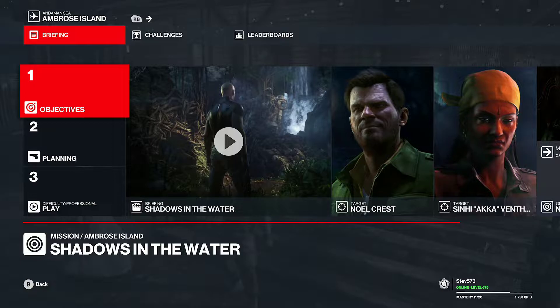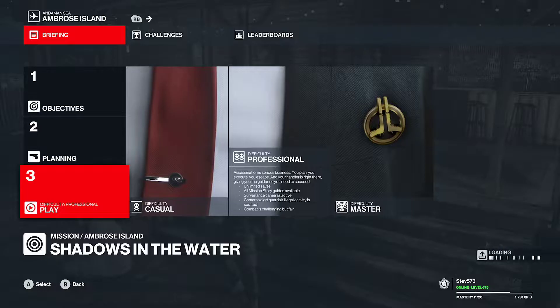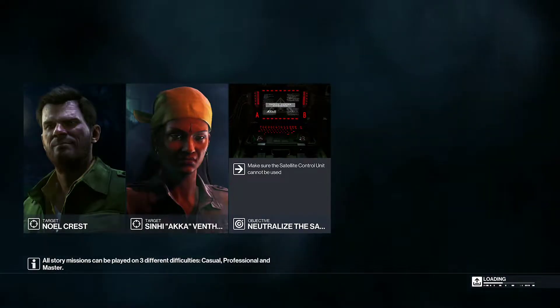Hi guys, welcome to another Hitman free video. Today we're going for Kill to Treasure, Another for Good Measure, Sail Away, and Destructive Neutralization — those are four challenges we're going to get today. We're going to need a gold bowler, a concealable knife, and a lock pick. We're going to start at the central hub.